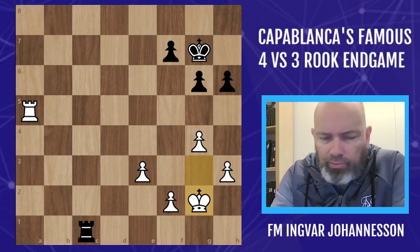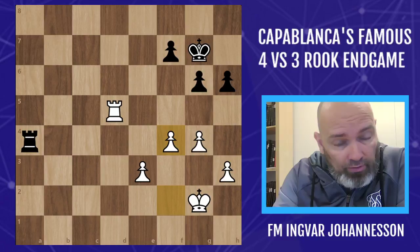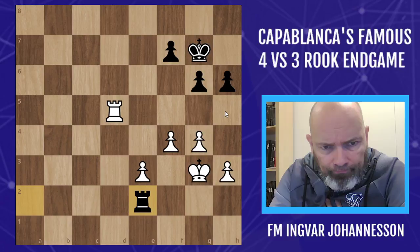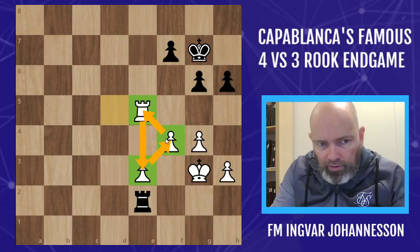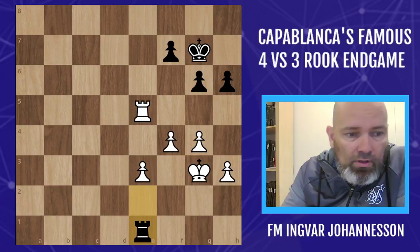Okay, the game continues and theoretically it should still be a draw, but in practice it's more difficult to defend this way. For a long time people even thought that this was winning, based on this game by Capablanca. His plan is to play h4 and h5, and we'll see why in a minute. He places the rook so it's protecting the pawn, and the pawn is protecting the rook.